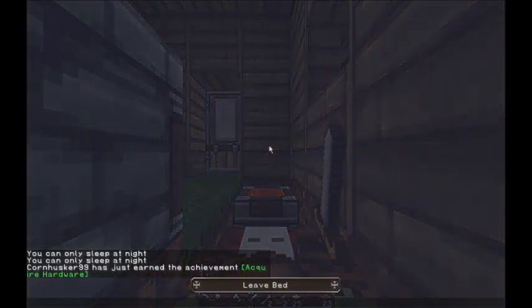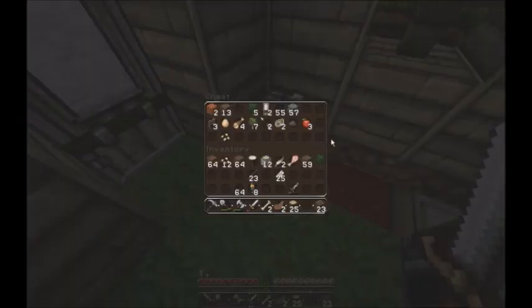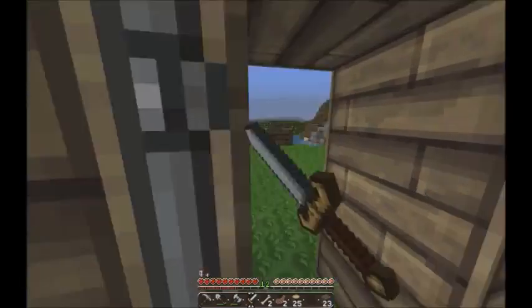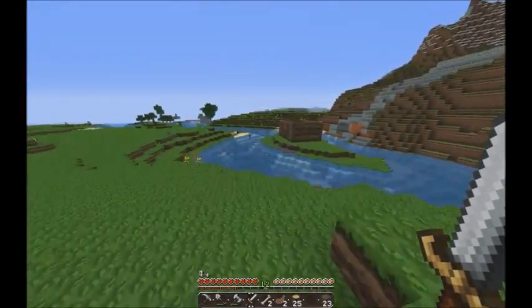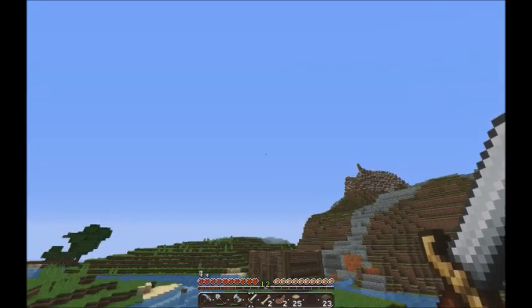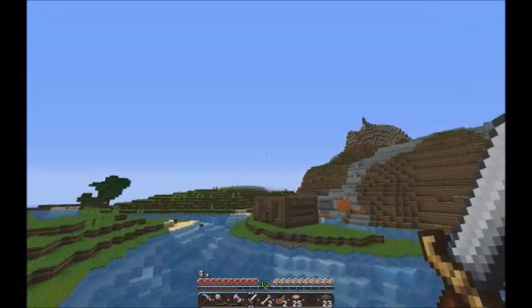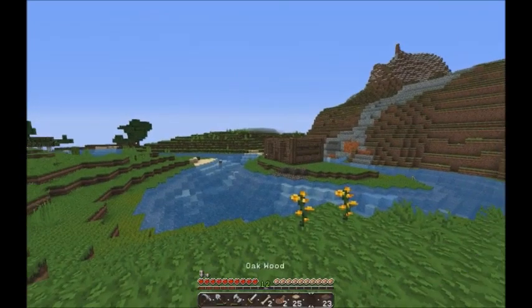I should also make some iron armor, shouldn't I? Because we have enough iron for that, I think. How much iron do we have? I have it on me — 25. I think you need like 21 or 22 to make a full set. And then maybe we'll put a triangular roof on it. We could do a pyramid roof or just a triangular roof. I'm not sure which one I want to do yet.